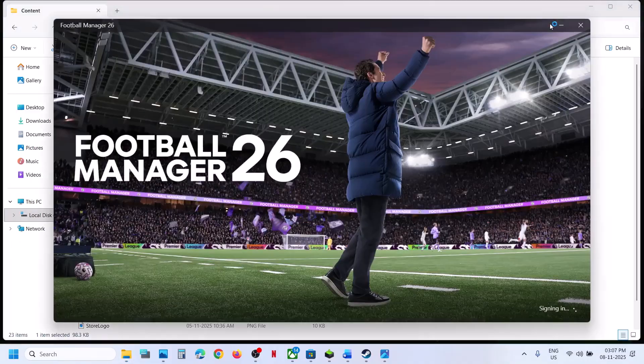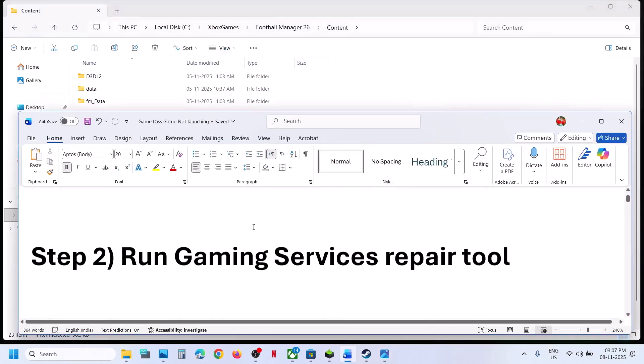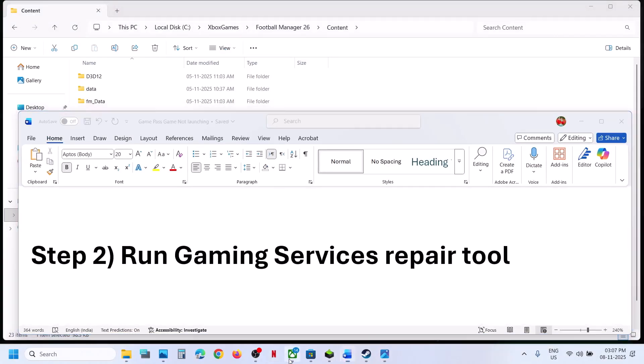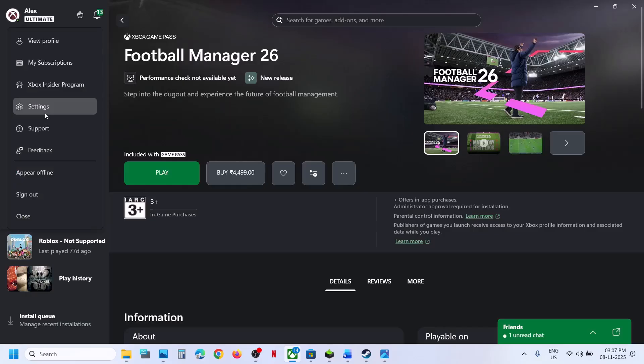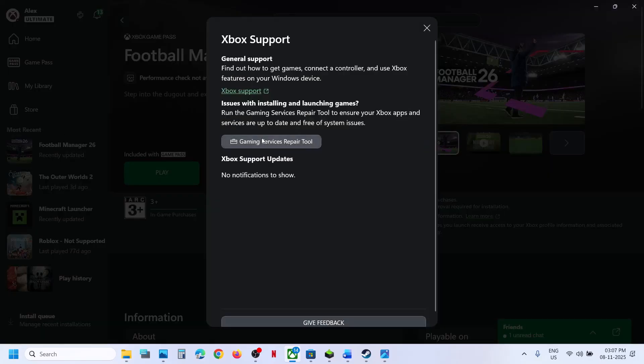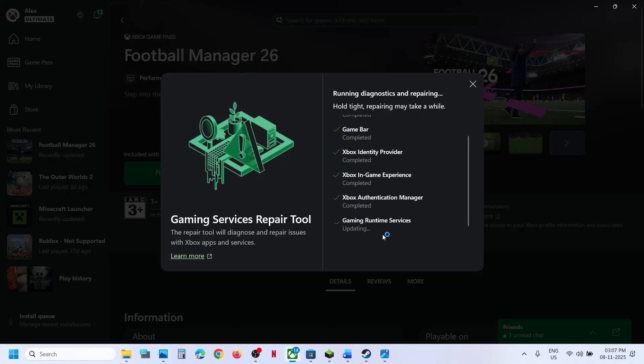Still not working. The next step is to run the Gaming Services Repair tool. For this, you can go to the Xbox app, then top left click on your profile icon, click on Support option, click on Gaming Services Repair tool, click on Start Repairing, click on Yes to allow, and let the repair complete. This process will take some time. Once this is complete, you can close this and then relaunch the game and then check.